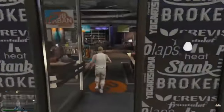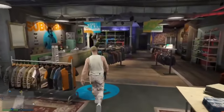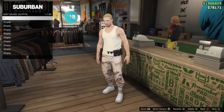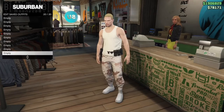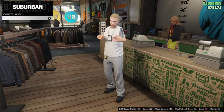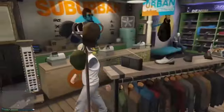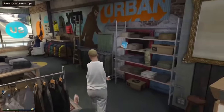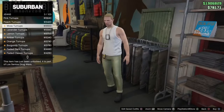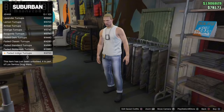Make sure you save the outfit you have on. Now switch to the outfit we just made, and both the cop badges should be on the outfit. Also, you can change the shirt, pants and shoes, and the badges will stay on.